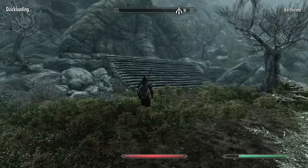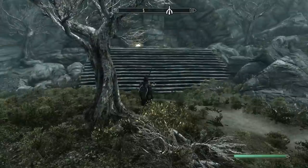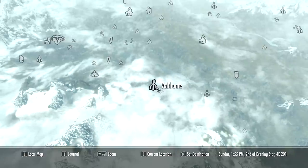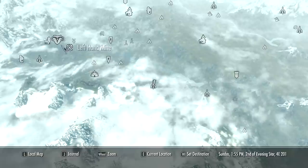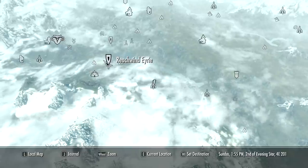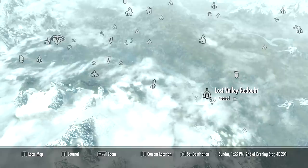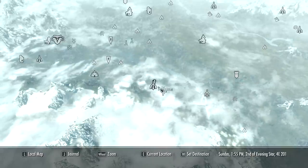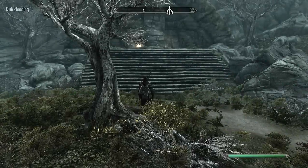Hey guys, Xbox Games here and this is going to be a complete walkthrough and tutorial on what to expect in Valthuum — I'm probably saying this wrong. Anyway, this whole level is one of the sort of main dungeons where you have to go get the dragon masks. You're going to have to come here eventually and get one of the dragon masks for the Labyrinthian dragon mask area when you have all eight or whatever.